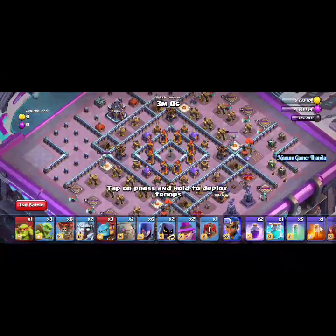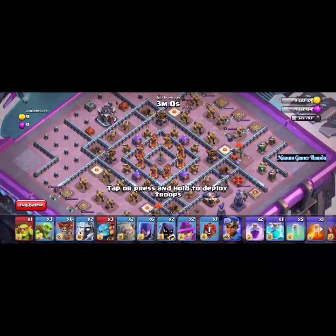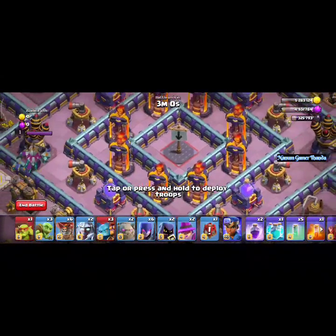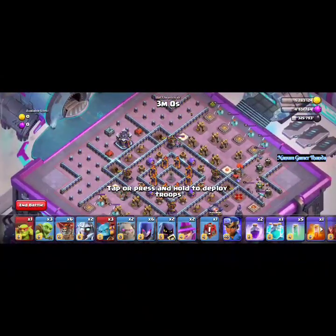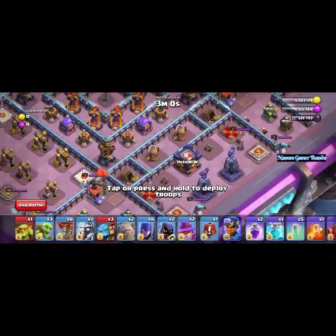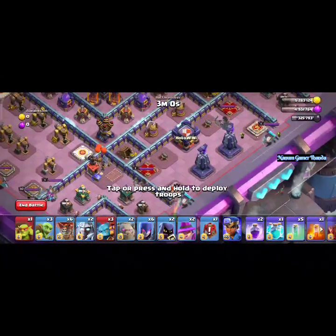Here we are going to watch the attack. You can see the attack. You have an inferno tower in the center, an air sweeper, and air defense. In the center you have an opening. You have an arrow mark, a defensive tower, a monolith, and a cannon. You also have a level 1 or level 5 and a queen.